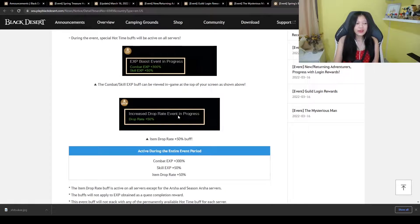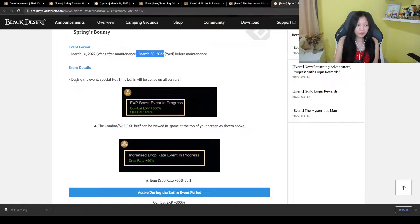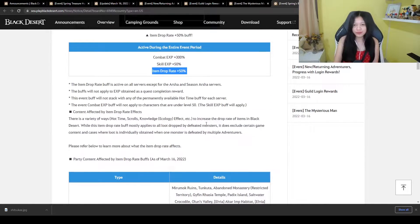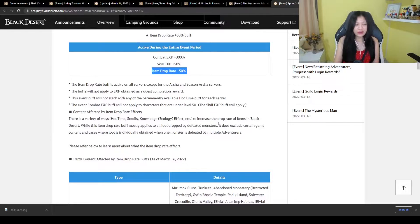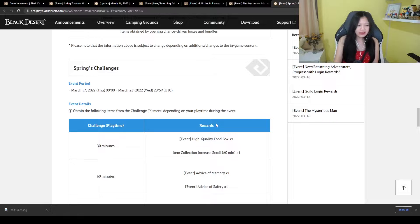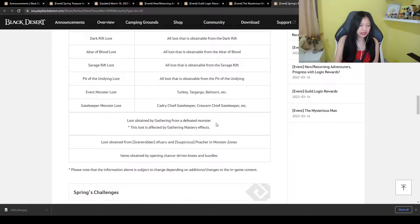The next one is Spring's Bounty — from March 16 to 30 we'll get a drop rate event and an XP boost of 50%. I personally think it's really good; I don't know, I got luckier with that.